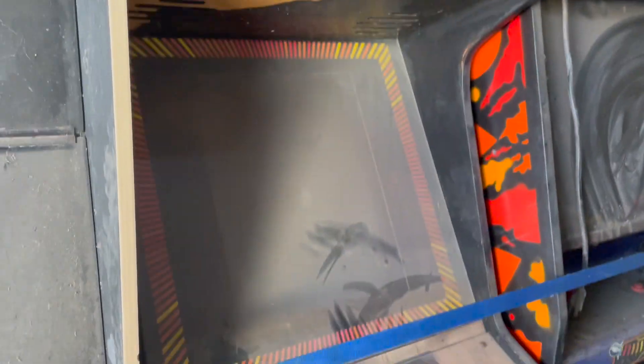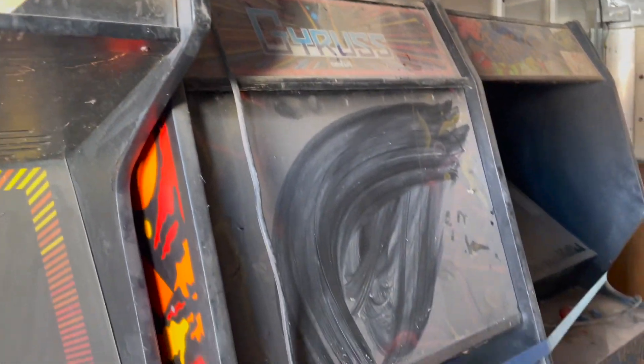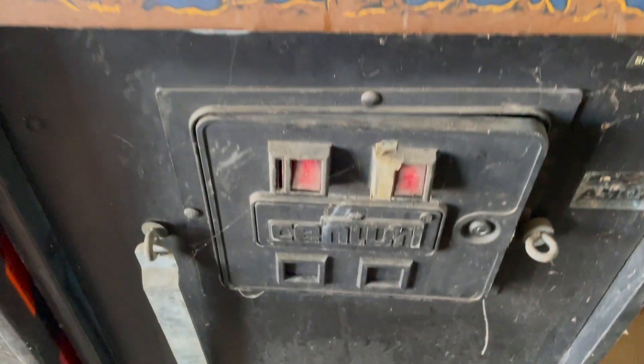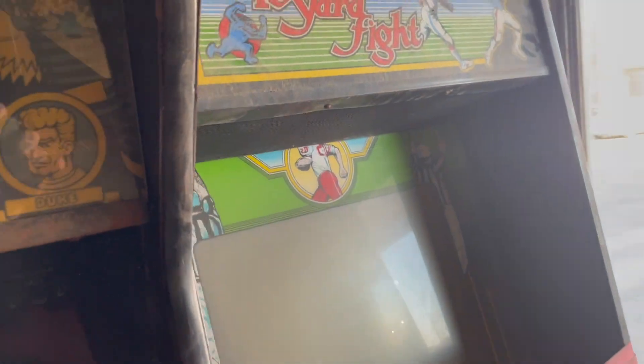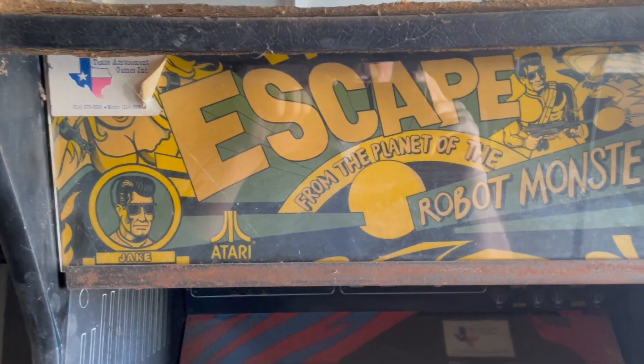Got this Capcom Bowling again — don't know if we're gonna keep that, but it has a monitor in it, so that's a plus. Then we have this Gyrus that looks to be in pretty good shape — I'm excited about that one. We ended up getting this Ghost and Goblins in a Track and Field cab — got the Century coin door on it, super excited about that. Here's the Stargate with the 10 Yard Fight.